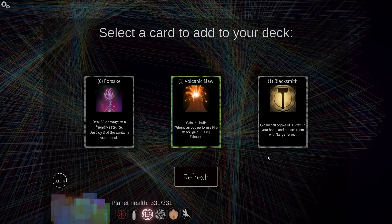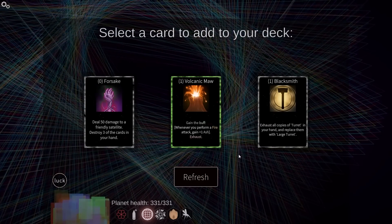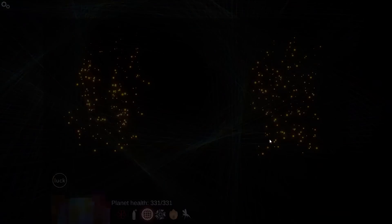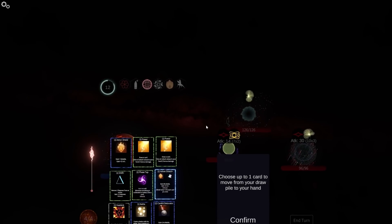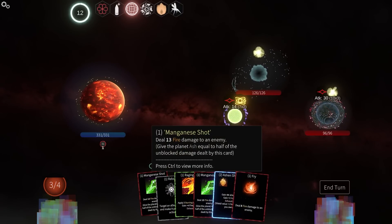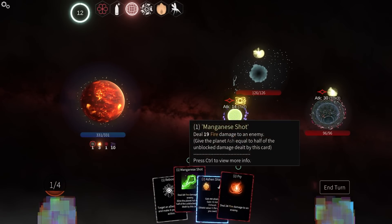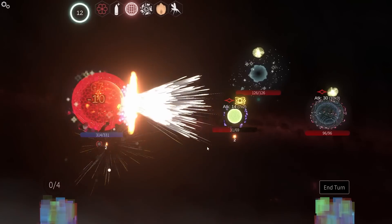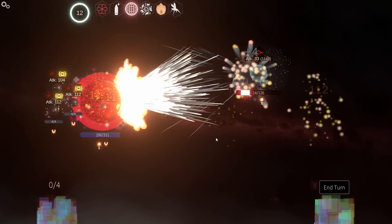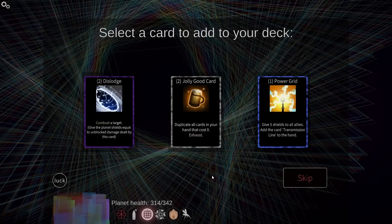Volcanic maw, blacksmith — sauce all copies of turret in your hand, replace them with large turret. Okay, that's kind of fun. I'm going to try Volcanic Maw — I don't know if that works with ally cards. I'm just going to kind of zigzag here. Pre-pay, could do some other things, a pair of manganese shots. I'm going to take damage from this — this is inevitable. But that doesn't bug me much.